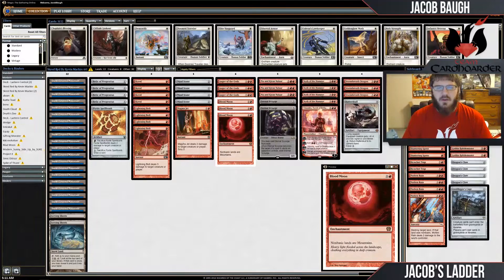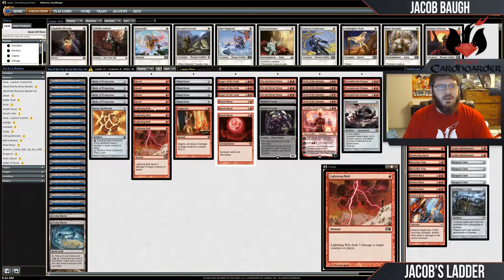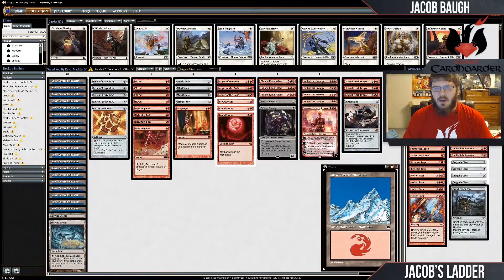Hi there, this is Jacob Ball, Jacob's Ladder, with Team Card Hoarder. We're back with another Modern video for you. This week we're going to be playing the Grand Prix Dallas-Fort Worth winning list, made by Kevin Mackey.